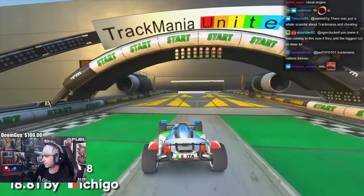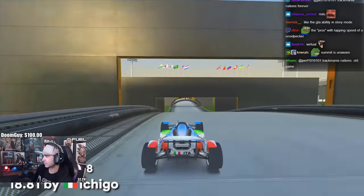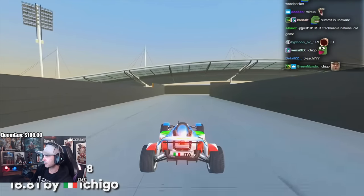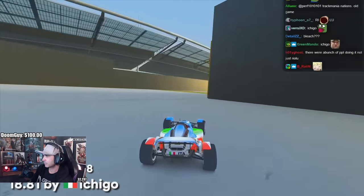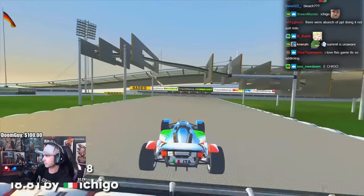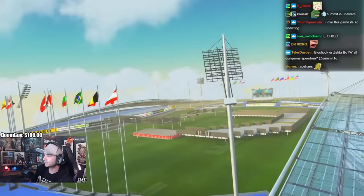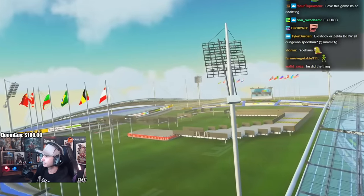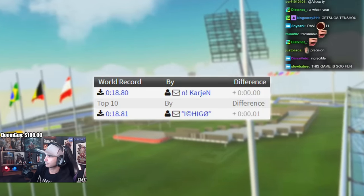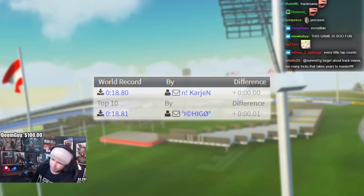In June of 2008, the player Ichigo achieved an 18.81 second time on the track, driving extremely optimal racing lines and getting very close to the limit. This record would stand unbeaten for almost a year, until May of 2009, when Karian managed to set an 18.80 on the track — a hundredth faster than Ichigo.